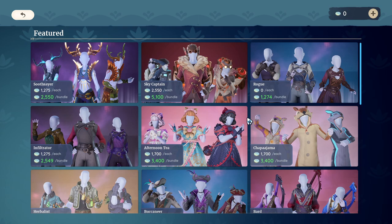If we go up to the premium store, you'll notice that some of the prices are a little bit weird because I've already made some purchases. We're going to focus on two different things: the number followed by 'each' and then the number followed by 'bundle'.